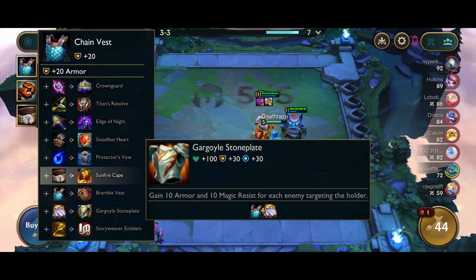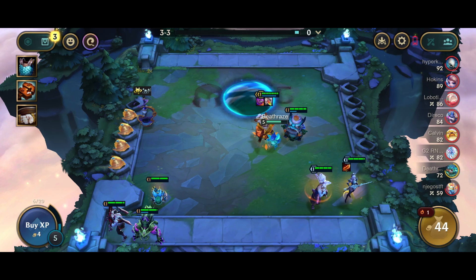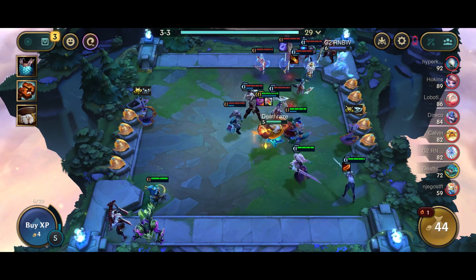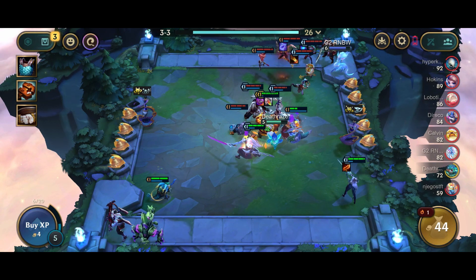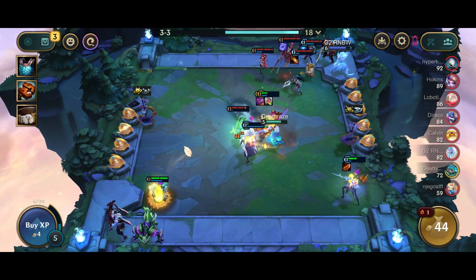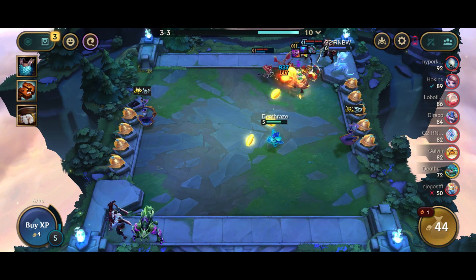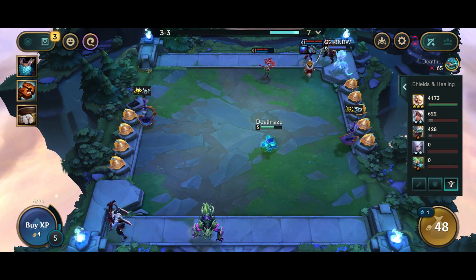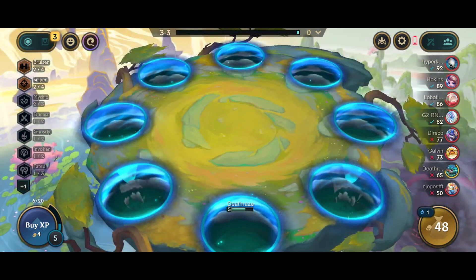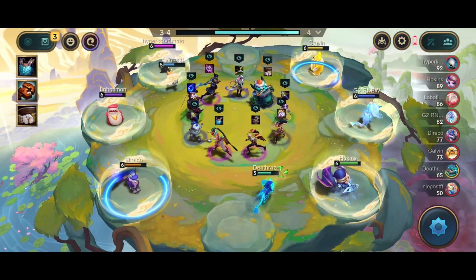I will not put Aatrox in yet because a two-star Yasuo is much stronger than Aatrox. I want to build a Gargoyle Stoneplate for Kobuko so he gains more stats. Now he's healing and gaining a lot of health this round because I'm getting interest — I have 40 gold here so I'm getting plus four interest this round. We gain 20 health for each interest, so when I have five interest I'm getting 100 HP each round.